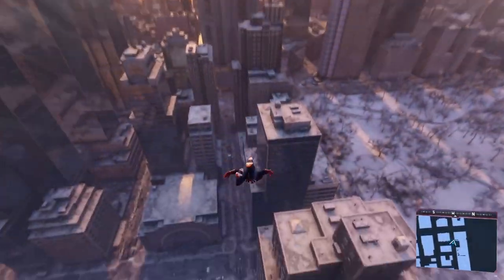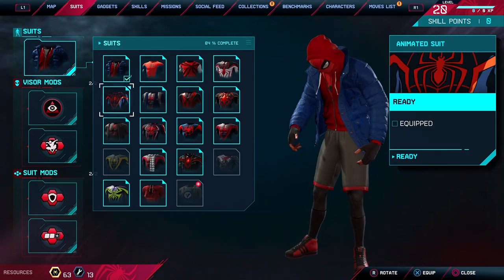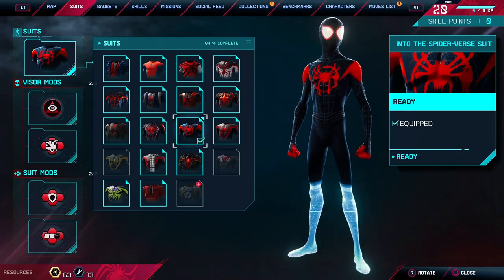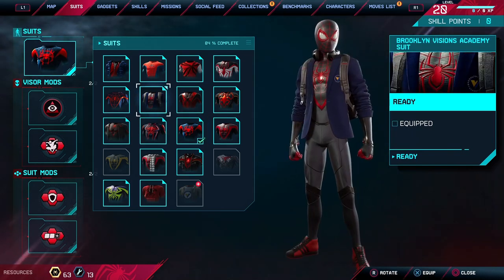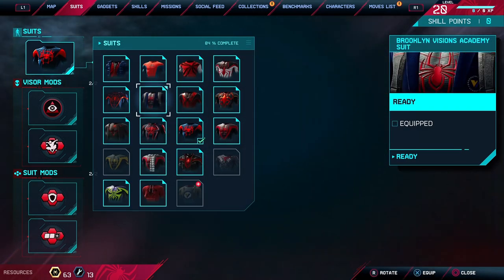All you're going to have to do is press your touchpad and head over to the suit section. Once in here, you'll be able to pick all the suits that you have unlocked. What you actually want to do is, at the same time as selecting a suit, also cancel it. So when you're hovering over a suit, you want to press X and circle at the same time.